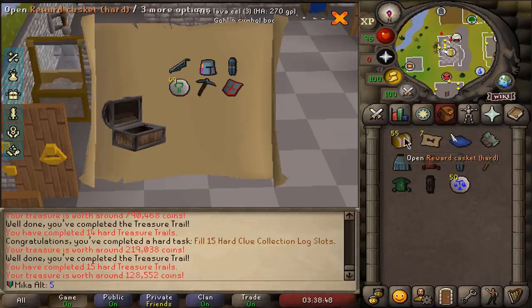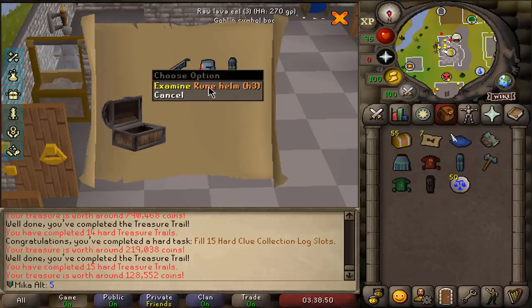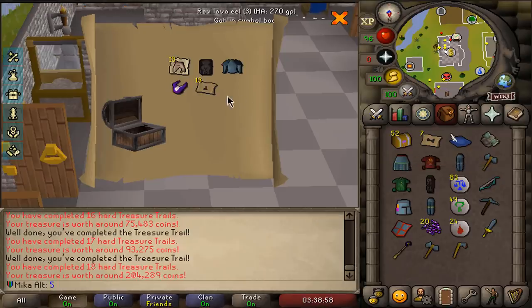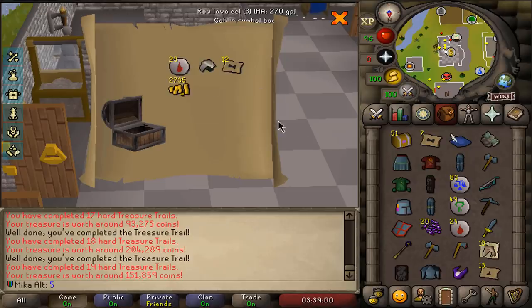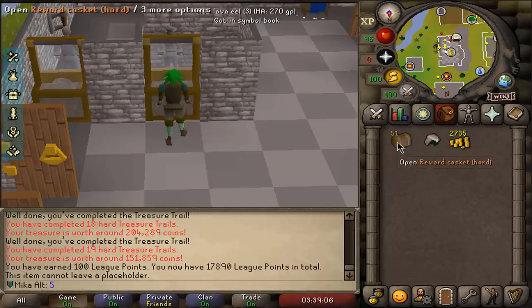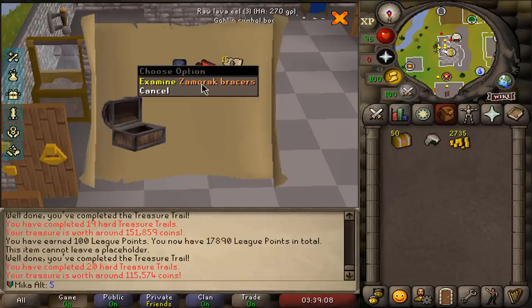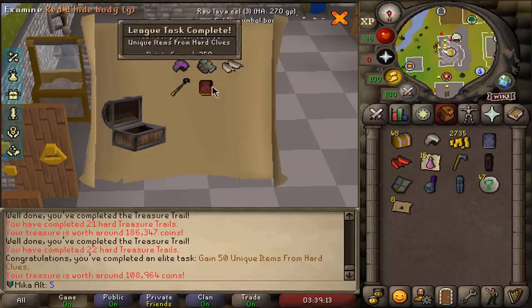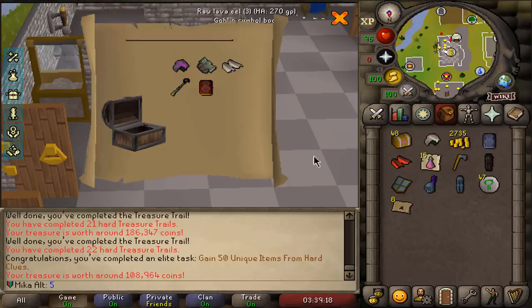We end up getting the rune helm, which is a requirement for one of the steps, which means we can do this easier right now. Nardah teleports are not useful for us. Another Bandos coif — we will take it. There it is — Zamorak bracers as well! Can we get the Zamorak boots? If we can get Zamorak boots on top of everything, we can wear full Zami and that would be sick. Look at the amount of uniques in this clue scroll — five different hard clue scroll uniques in just one click. That is wild.